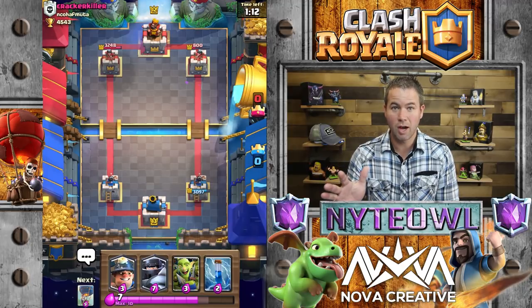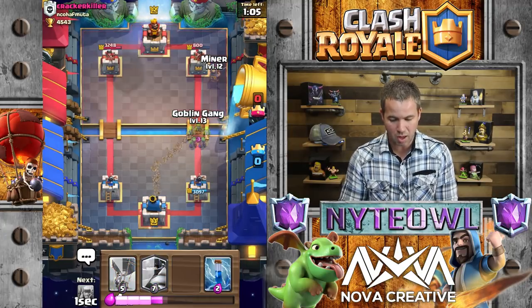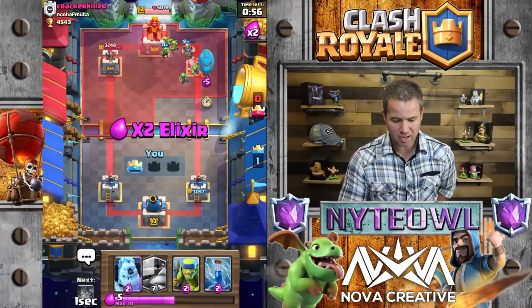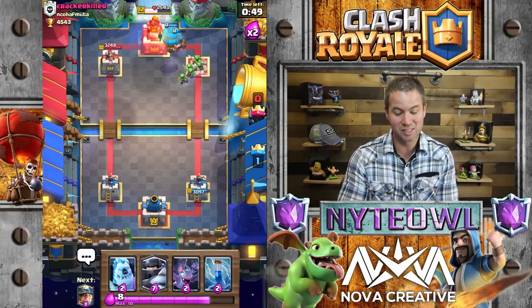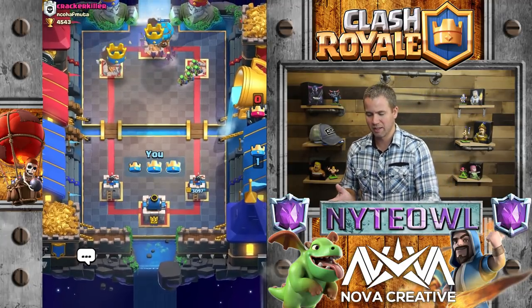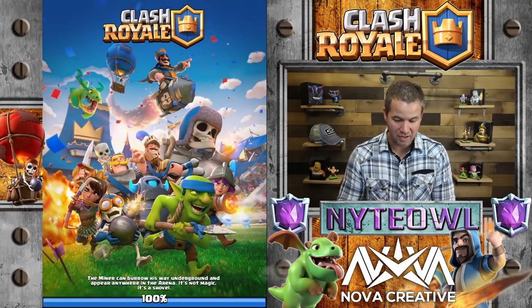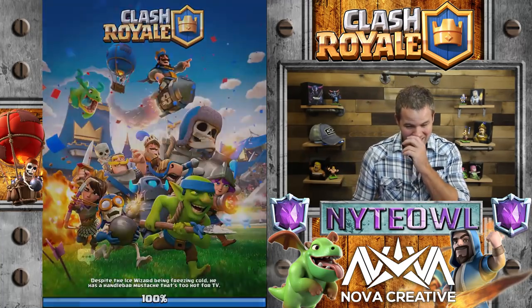We should be able to take this tower down pretty easily. Now we have this in the bag - let's go Miner here then Goblin Gang. He's probably just given up because he hasn't been able to touch our towers. This is gonna get us on our way to opening that epic chest! I need to get like 500 cards - I'm about 40 cards away, so I hope there's 40 cards in this crown chest. Let's play one more battle first.